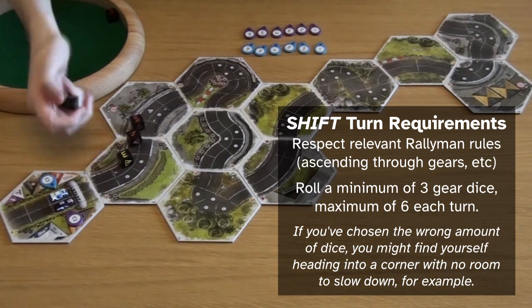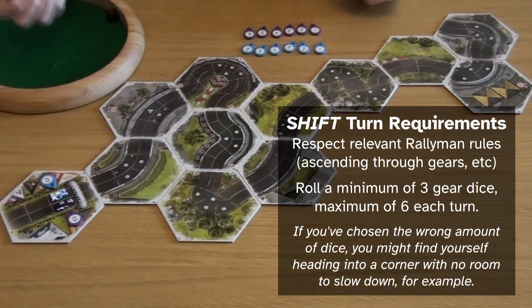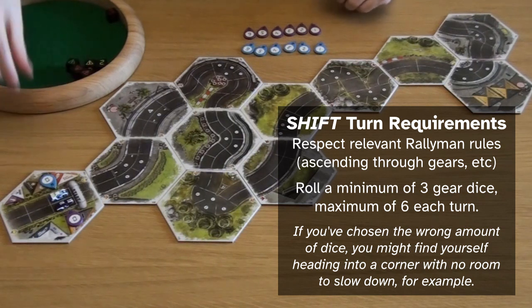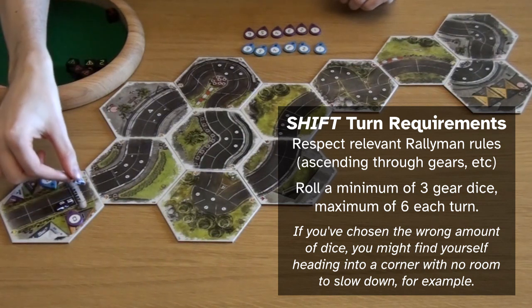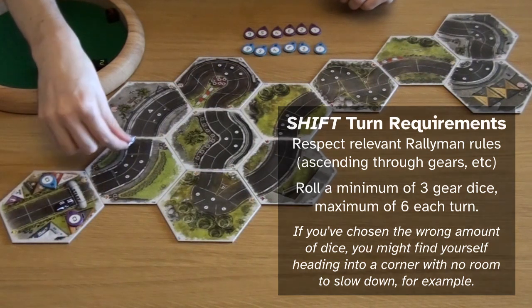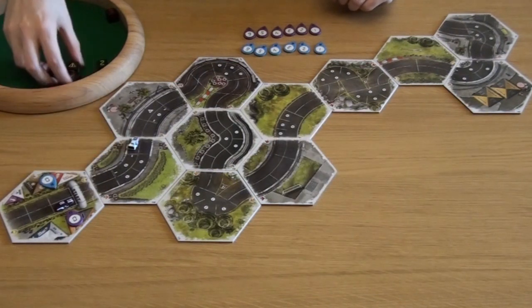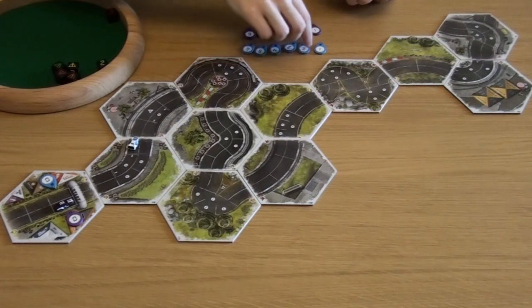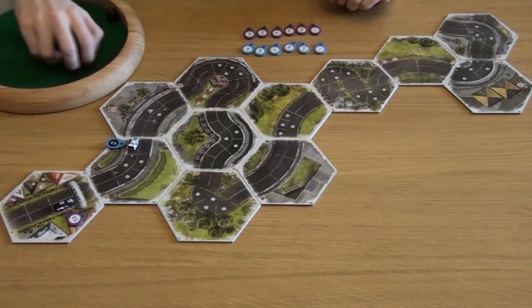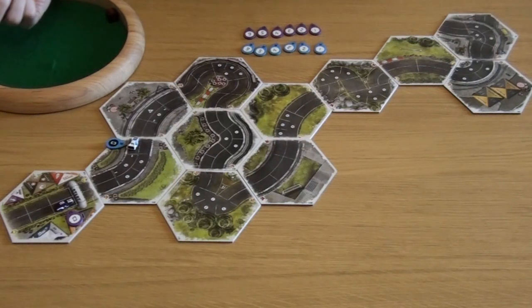In Shift, you can place a gear die such that you can go through a speed limit in one gear higher, and that will automatically change your die into a hazard. Three hazards will count against your turn and cause you to lose control. With that in mind, the blue car is going to kick things off. They have to roll at least three dice and at most six, and their five dice are going to result in an awful lot of hazards as they go through gears one, two, three, and then lose control in gear four, going into gear zero.